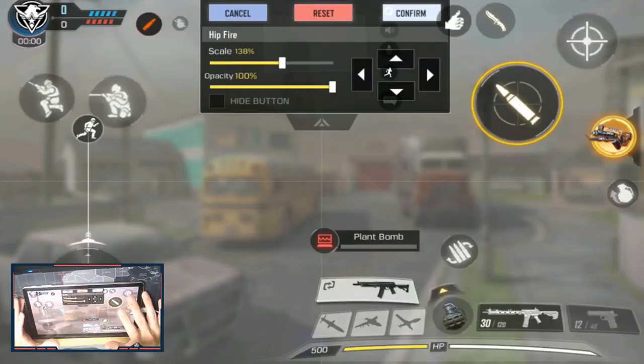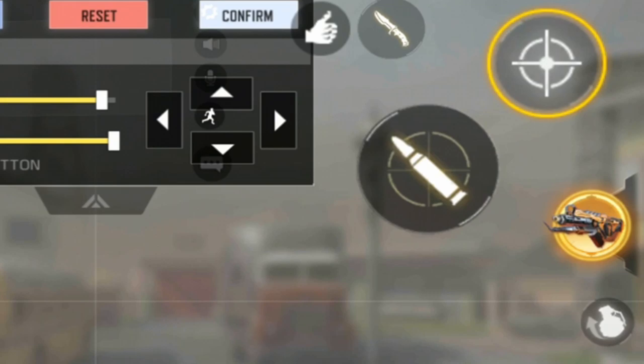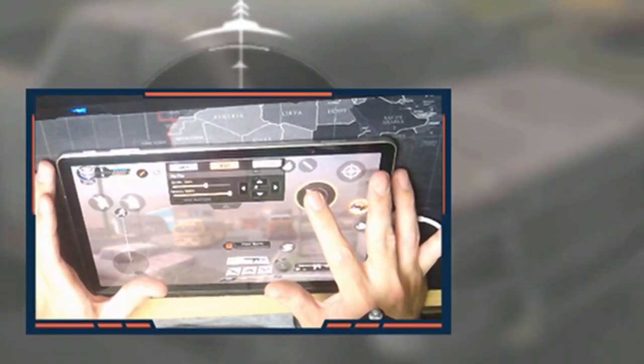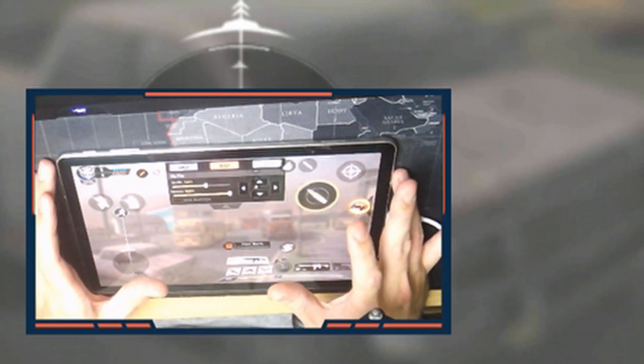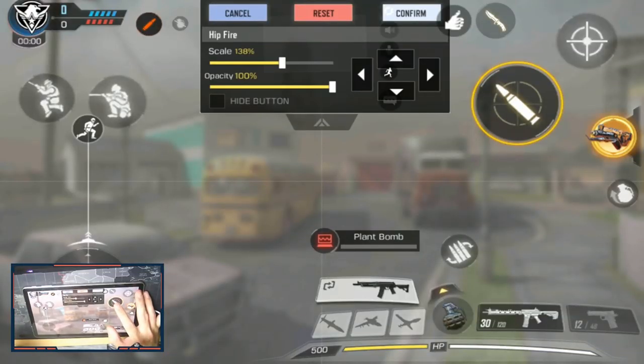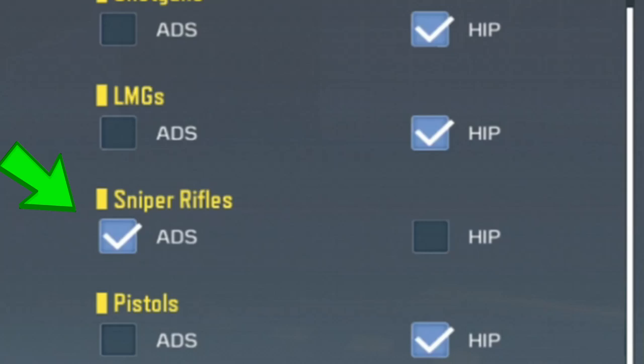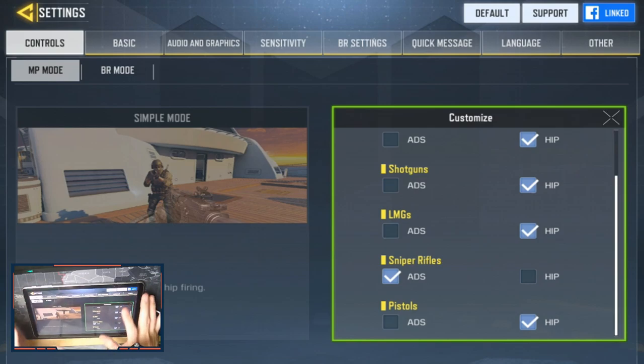For my sniper I set it to ADS instead of Hip. This means when I go into my custom layout, the target button on the top right isn't needed for the sniper. No scoping in Call of Duty Mobile is a no-go — the bullets can go in any direction and you've got about a 30% chance of hitting your enemy. Because mine is set to ADS, all I need to do is press and hold the fire button, then release it to shoot. Go into the cog wheel, go down to Sniper Rifles, and set it to ADS so you get press-to-release fire when sniping.